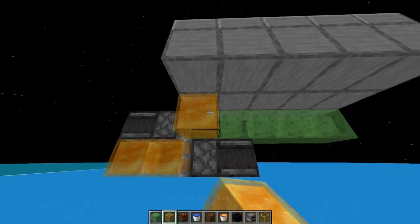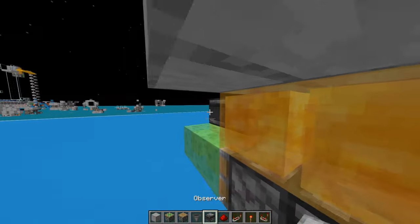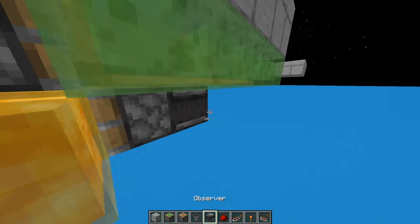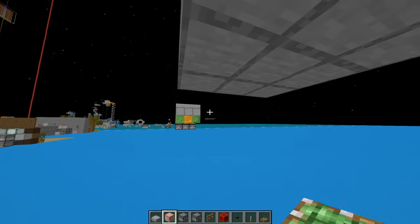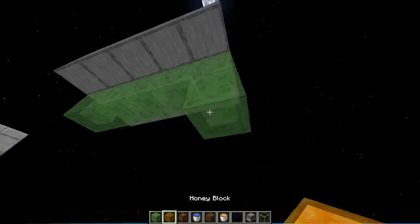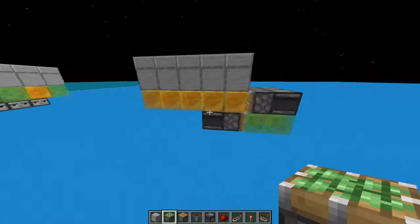For the next flying machine, do the same thing but swap the slime for honey and the honey for slime. Then put these blocks in here like that, and flip them like this to build your third flying machine. On the other side, make sure they're opposite again — I have honey in the middle there, so let's do slime in the middle here. Invert them again, just like that.